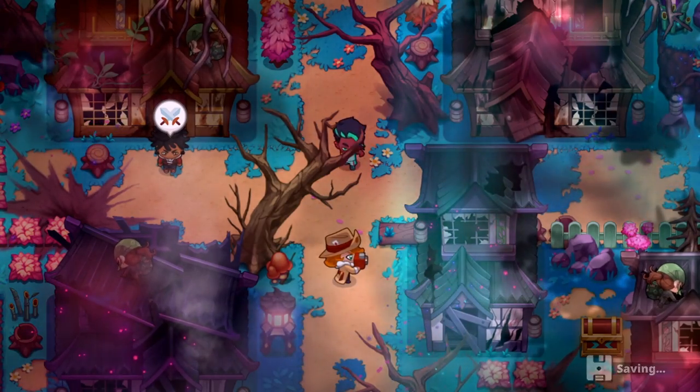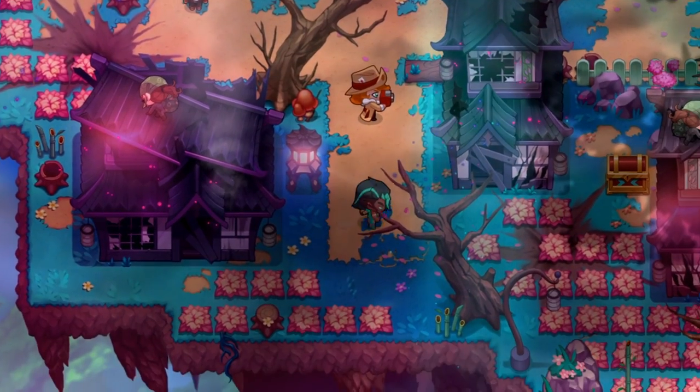The first thing you want to do is travel to the Drake Isles and then just head on south. Once you get into this area you're going to find the chest, and inside is going to be the running shoes.